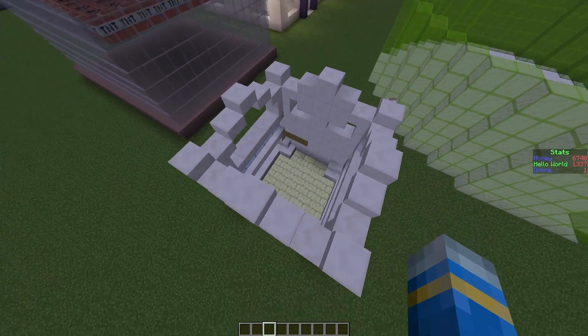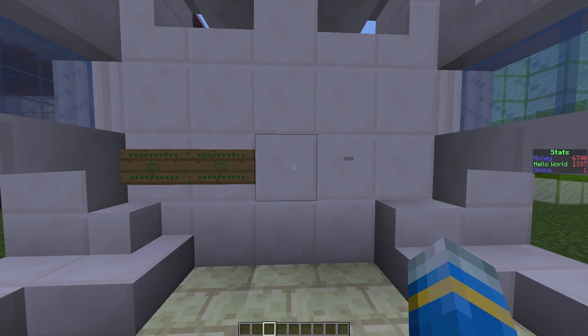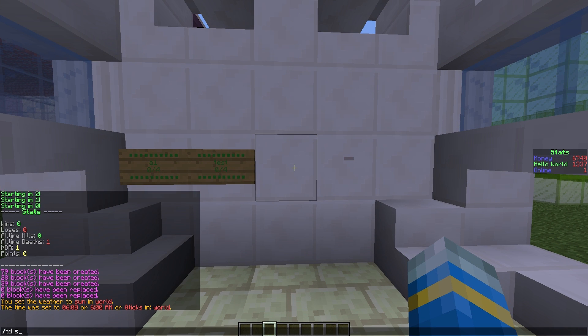First of all we are going to set the lobby, so if we go down here and do /tds set main lobby that will set the main lobby. Once we have done this we need to set the lobby for the specific arena by doing /tds set lobby and then the name, so we are going to call it T1.